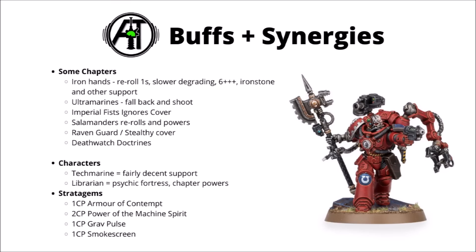We also have a cluster of stratagems. Armour of Contempt for some feel no pain against mortal wounds, should that be a problem. Power of the Machine Spirit for 2 CP — maybe worth it to fight on top bracket if you're down at the lowest one. Grav Pulse for 1 CP — the Repulsor Field stratagem — can allow it to fall back and shoot if you're not Ultramarines, or perhaps more powerfully, if you declare it in the enemy's charge phase they get minus 2 to their charges, particularly nice against cheeky deep strike charges. And Smokescreen for 1 CP gives minus 1 to hit — quite good if you're expecting heavy incoming firepower; on such a massive vehicle I'd have a low threshold for using this.